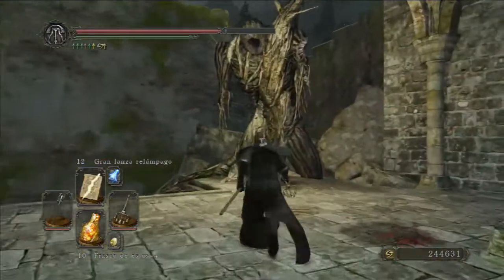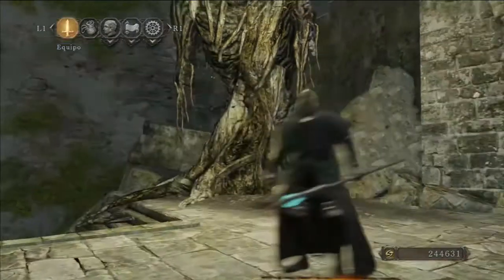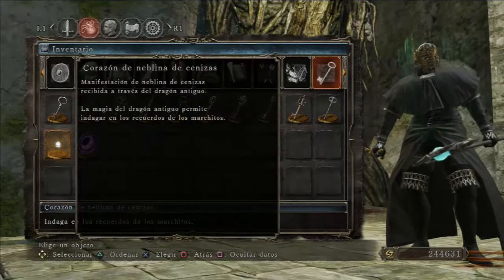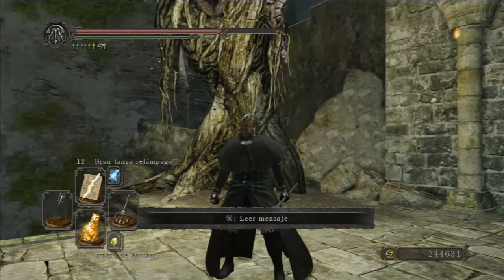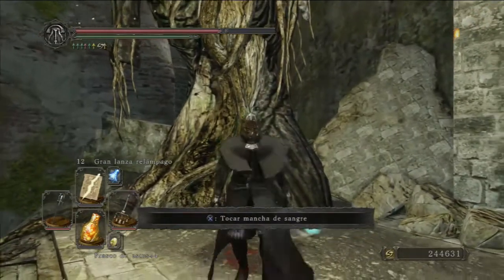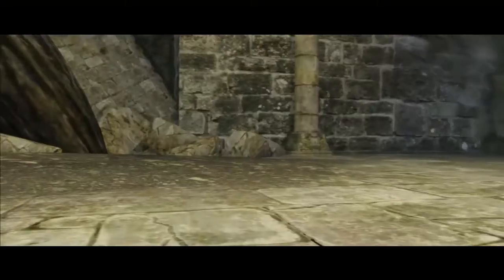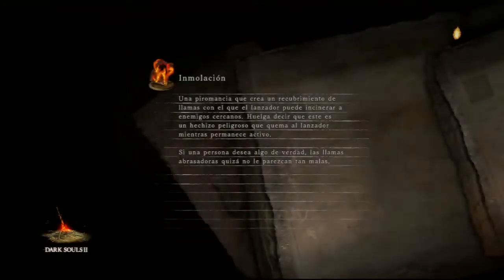Una vez quemada la ascoa de la adversidad, con el ítem que os había enseñado, el Corazón de la neblina de cenizas, podemos acceder a las memorias de gigantes, que son estos árboles con forma de gigante. Entramos en la memoria de Hei.